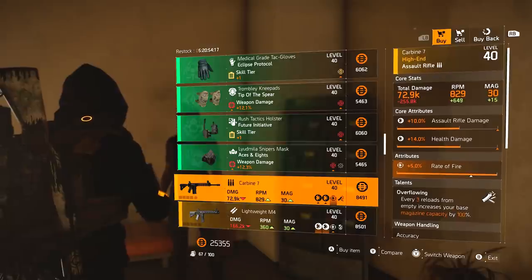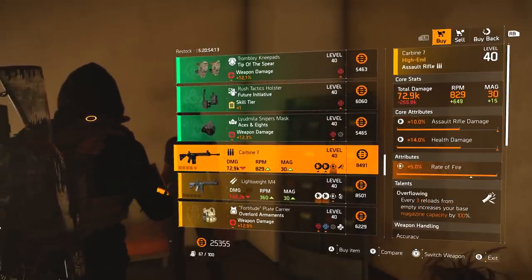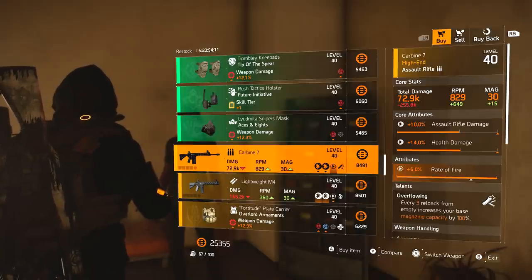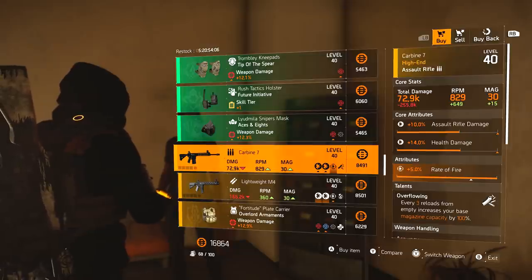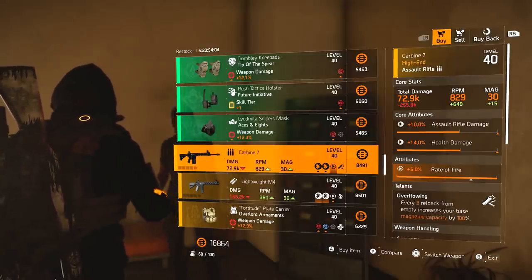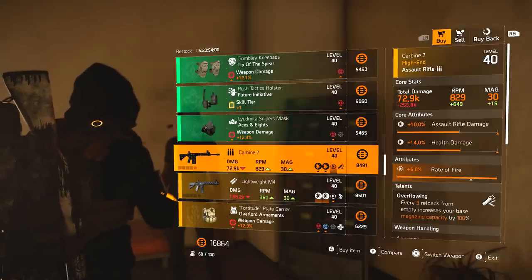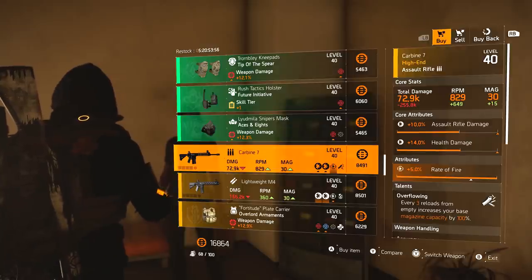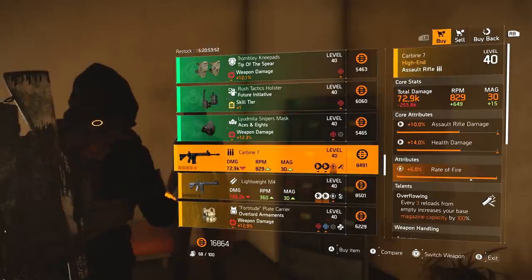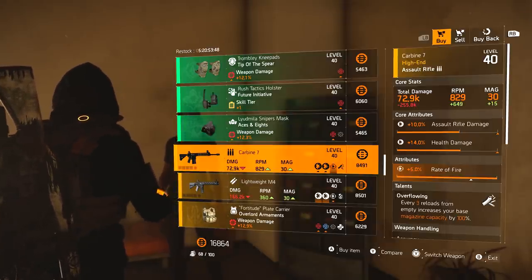We've got the Carbine 7 weapon with max rate of fire, which I actually need on my assault rifles — so I'm going to pick that up for the recal library. It's got assault rifle damage, health damage, and Overflowing: every three reloads from empty increases your base magazine capacity by 100%. Not a particularly good talent to be honest. Every three reloads is ridiculous — I think it should be every reload just to make it a lot stronger. Overall, not the best piece.